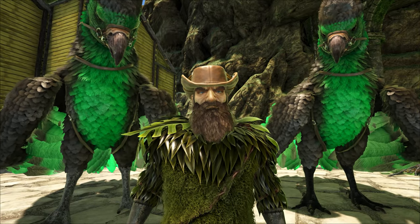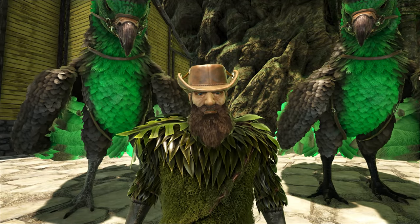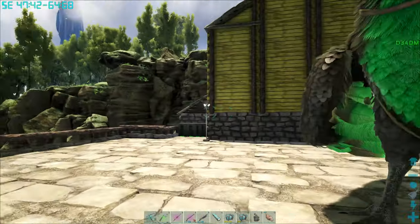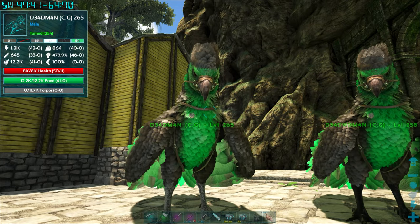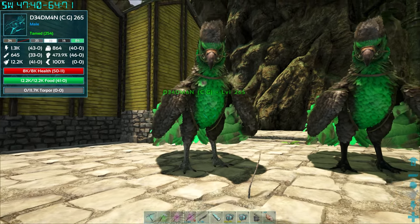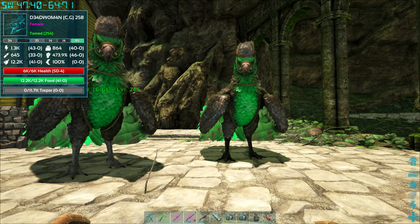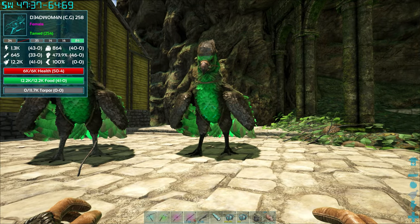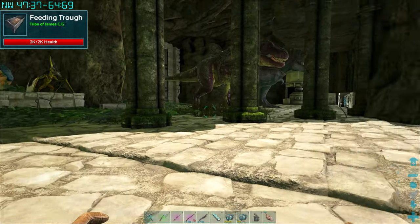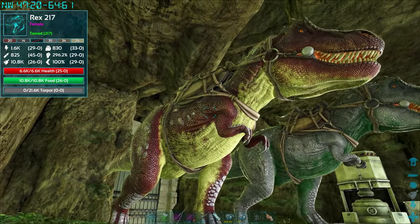Hello there and welcome to Complete Games. I'm James and we continue with our journey to complete the center map. I have been busy in the background. Let's start off with the Argents - check out Deadman version 3. We've now got 50 points in health and 46 in melee damage. These Argents are looking really sweet, but I'm going to quit with the breeding on the Argents because we need to concentrate on some apex predators here.